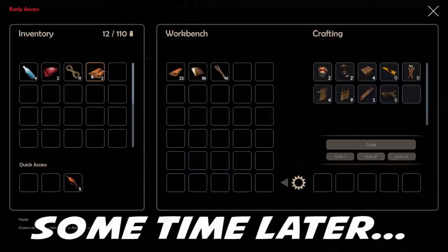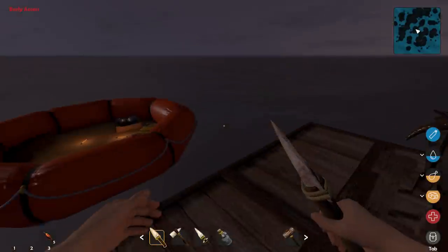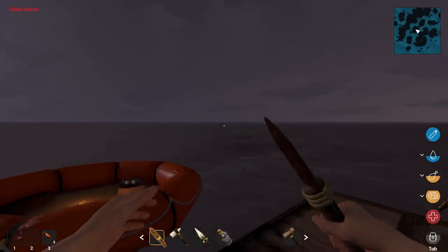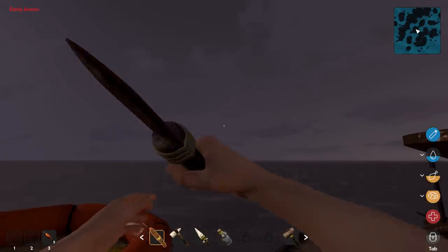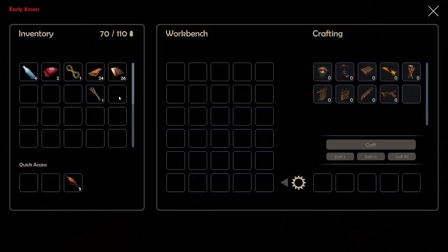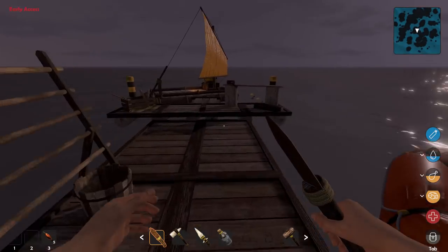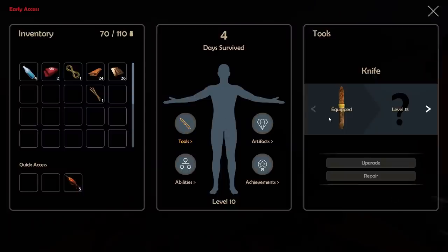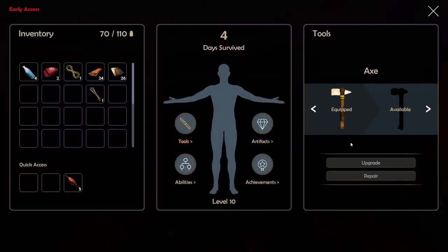Let's grab the planks, the metal, and the sticks — and upgrade this knife. Done! Does it look different? It's going to be faster and more efficient now — it'll harvest more material when we stab things. Pretty sweet!